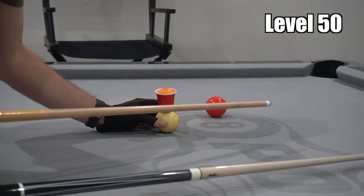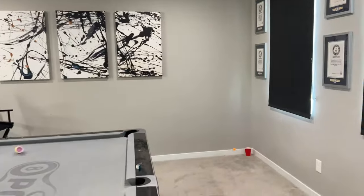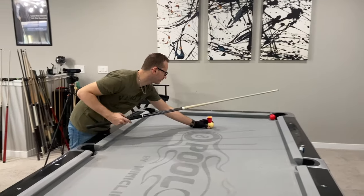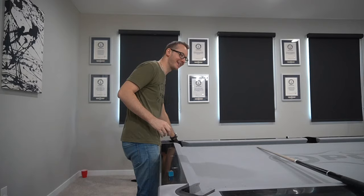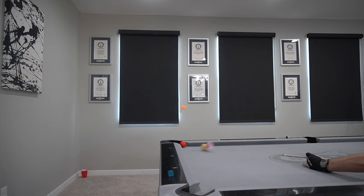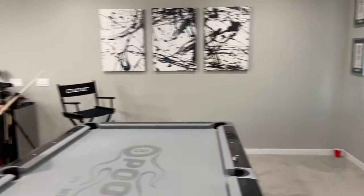Level 50 is one of my favorite shots in the video, and I think it might be the most creative. We put a mini cup with a ball on it on top of the cue ball. Florian knocked that ball into the corner pocket and had the ping pong ball fly into the cup. Here we got a bounce in, but we didn't really want to count that, so we kept trying until we could get it clean.